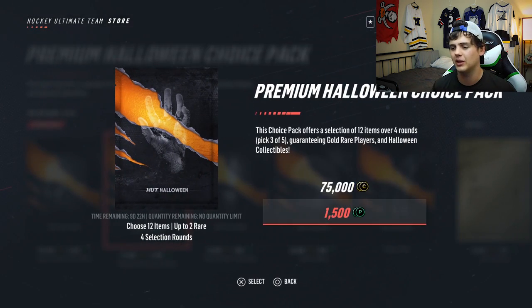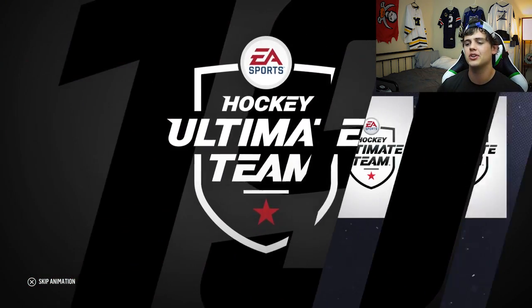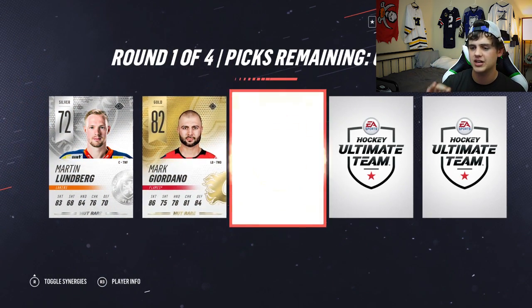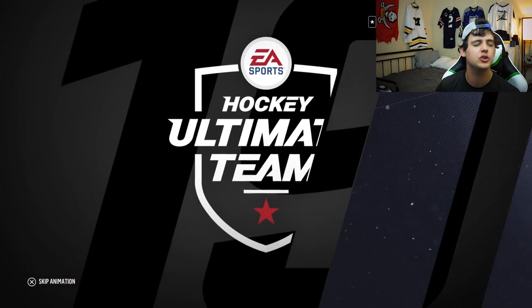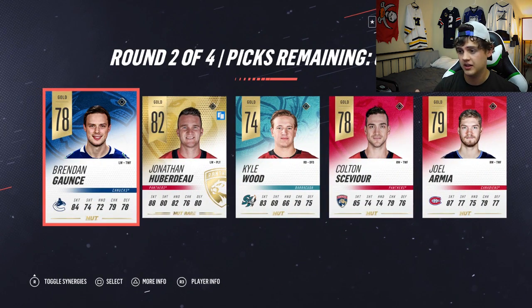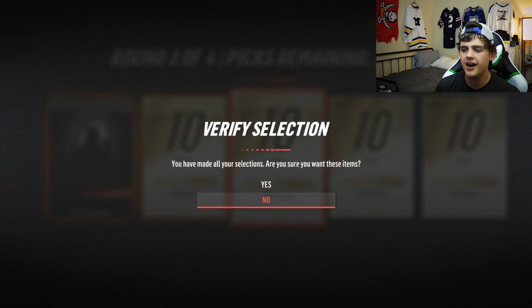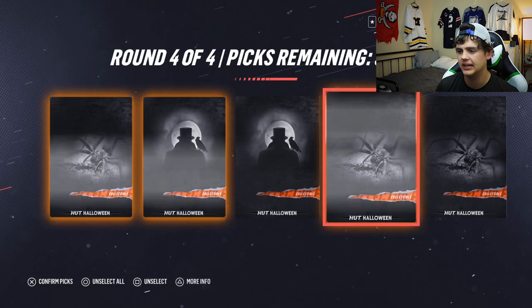Time to move on to the premium Halloween choice pack at 1,500 points - three times more expensive than the last one. No skipping the animation here, we're gonna look at everything individually. That's trash - Mark Giordano, don't want that. Dave Andreychuk - at least we're lucky with the HUT alumni cards. Round two - a second round of players. Nobody great. Third round - a collectible, a couple more contracts. These contracts might just be quick-sell later in the year.